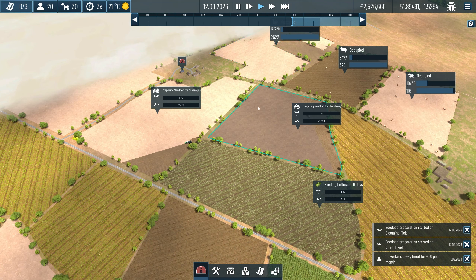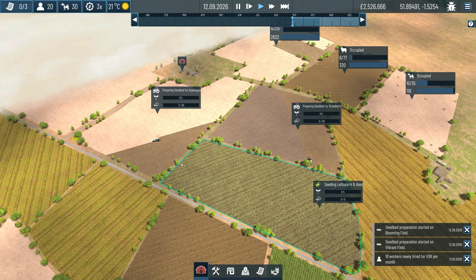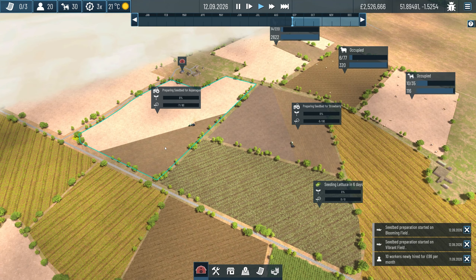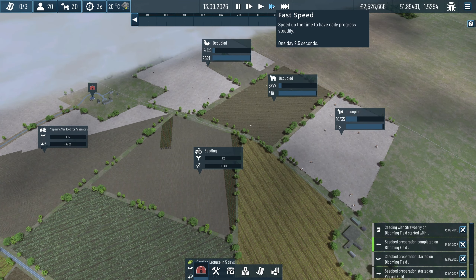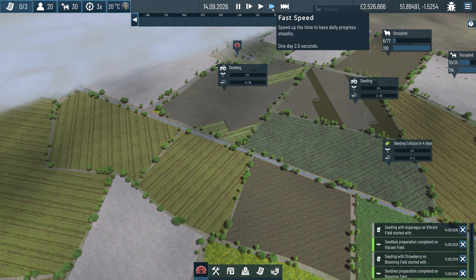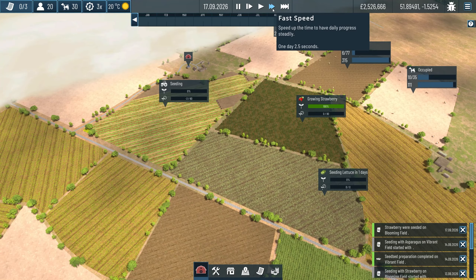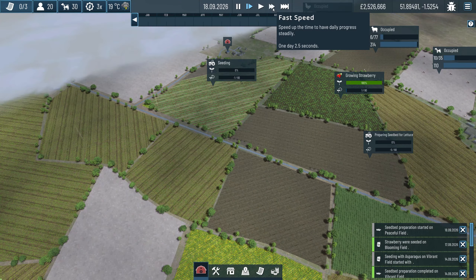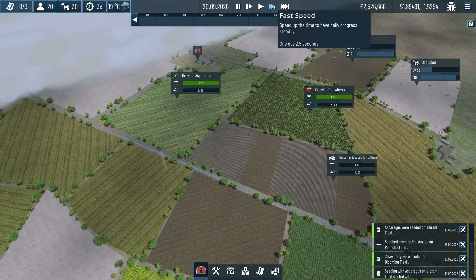So now we're underway. The farm's now being seeded for asparagus and strawberries - a lot of stuff is now happening. The lettuce is now being sorted out as well.